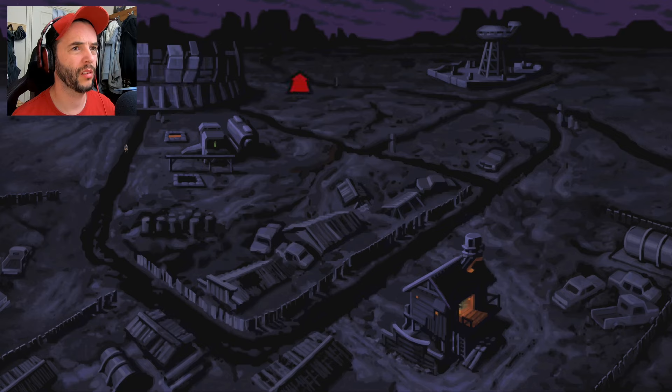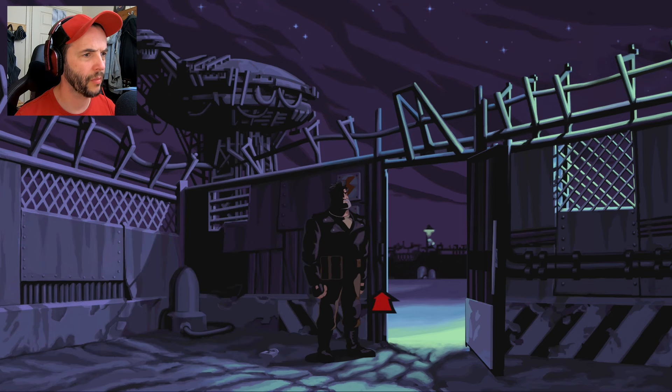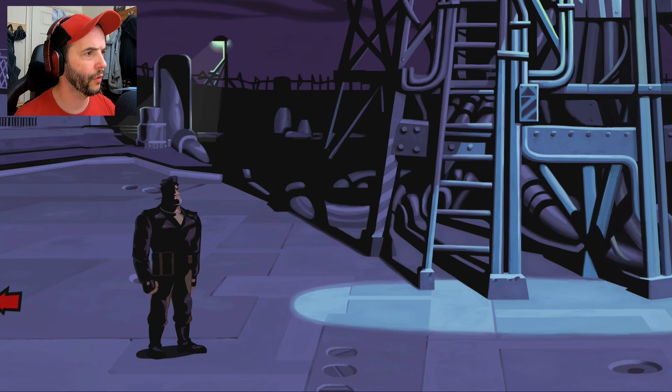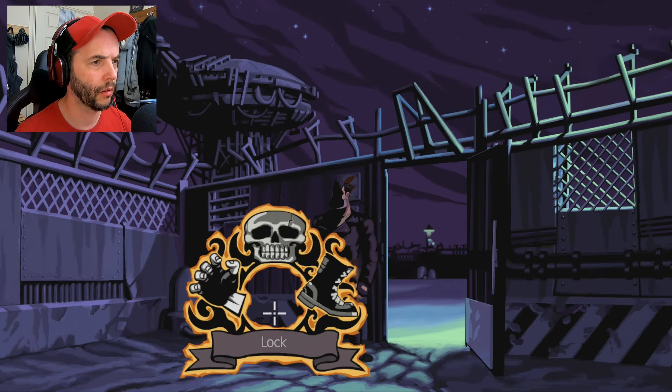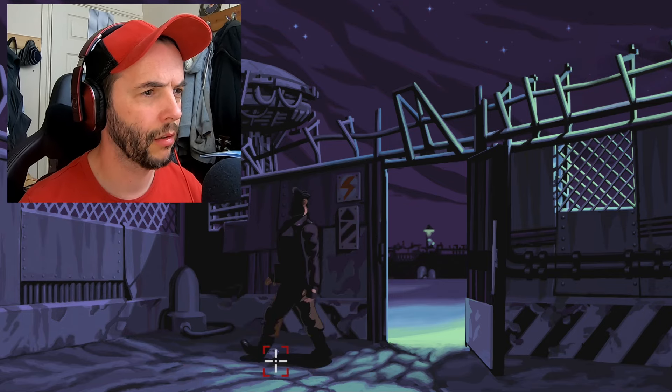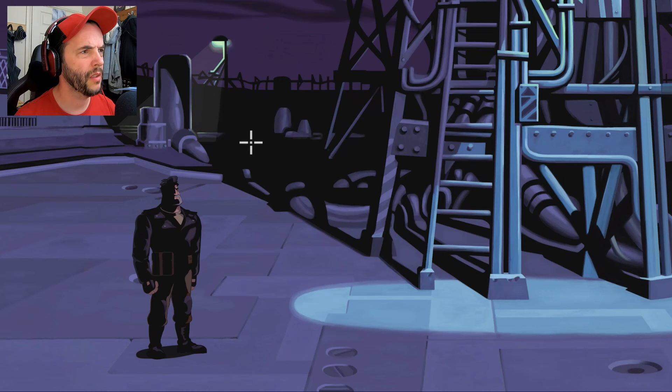It's probably staring me right in the face but I can't see it. Let's go back up here and see what we can do. If I can't figure it out I'm going to have to look through a walkthrough. Oh - there's a padlock on the floor there! Can I pick that up? I can! Why... there's nothing over here, is there?